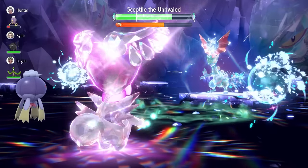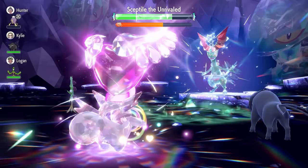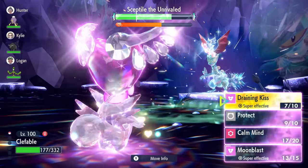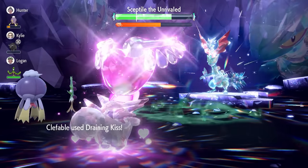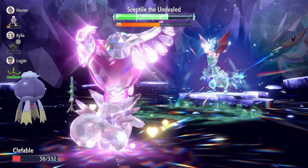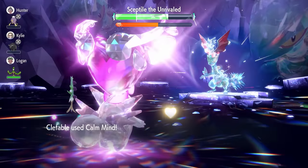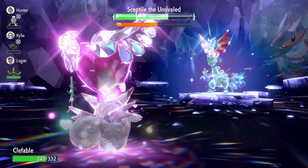Sceptile will remove stat drops on its side of the field, but that's fine. Now in a healthier position, we concentrate on using Calm Minds. Watch out for Leaf Blade crits — if you get a critical hit at any point, lock in with Draining Kiss to recover before going back to Calm Mind. A good rule of thumb: if you're low on health, use Draining Kiss; otherwise, stack Calm Minds. There may be rare occasions where a double critical hit knocks out your Clefable, but most of the time you'll be able to chase Calm Minds up to plus six and then deal significant damage.